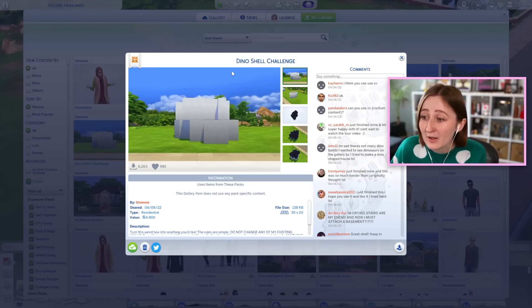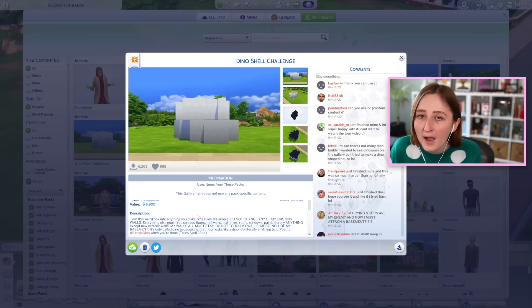The rules are pretty simple — basically just download this shell off my gallery, it's called the Dino Shell Challenge. Build it, and then put it back on the gallery with the hashtag SimsieDino when you're finished.